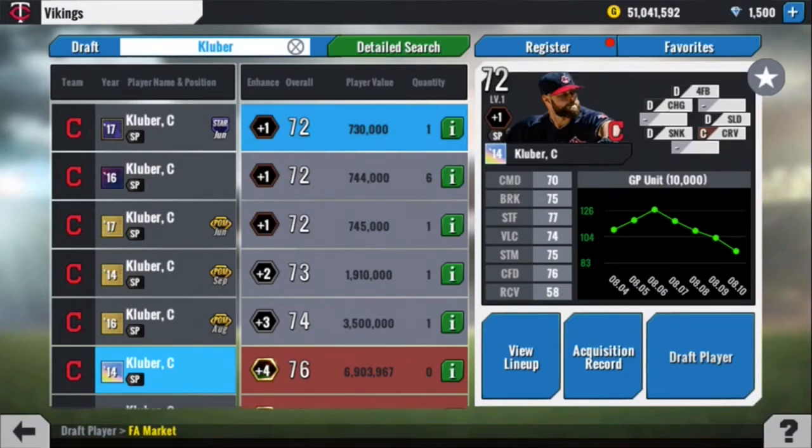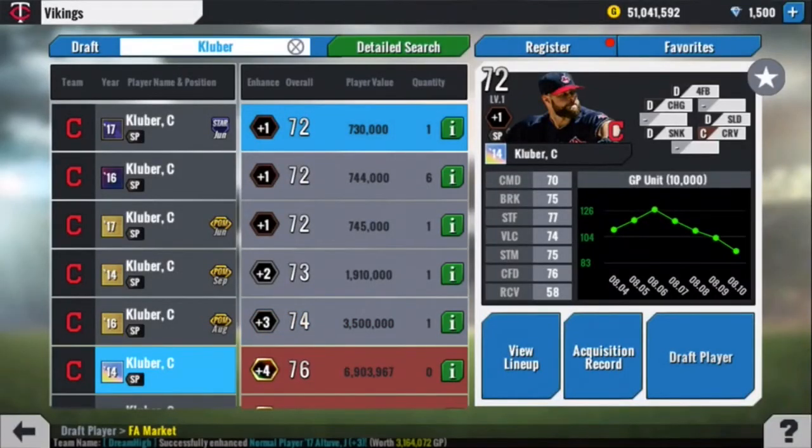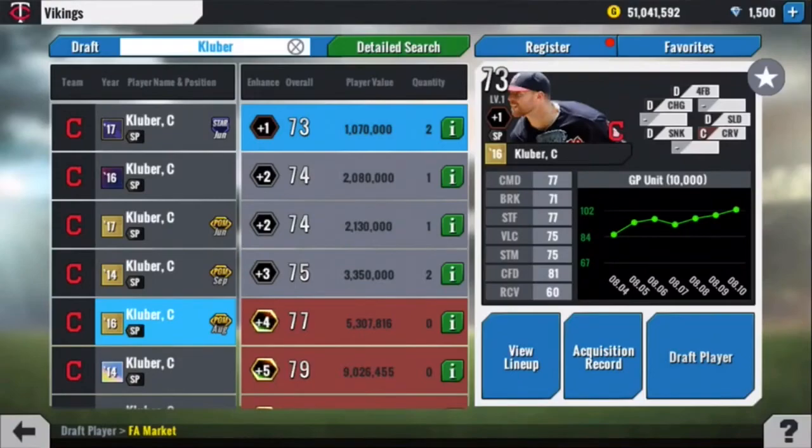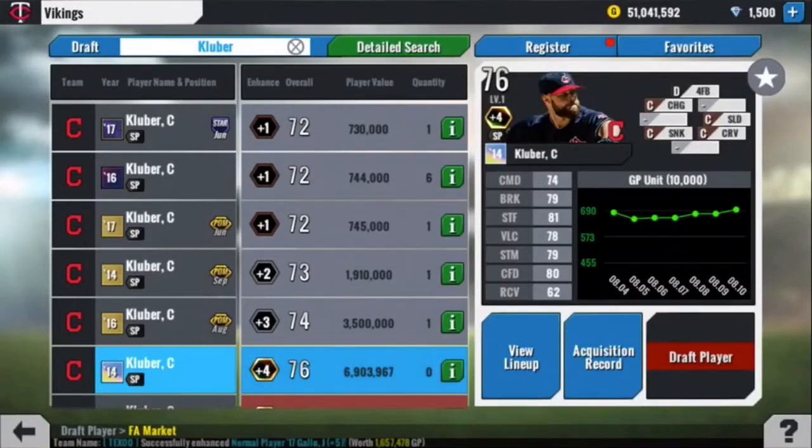At number 6, his 2014 season best. 70, 75, 77, 74. Better stamina and confidence. Still takes a while to get those pitches to C grade though.